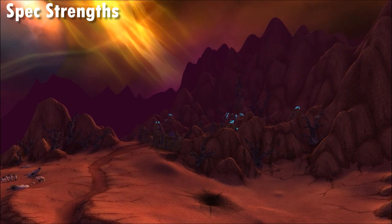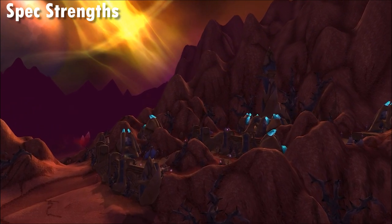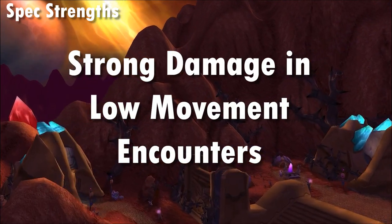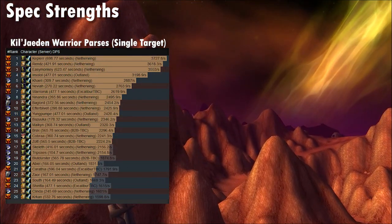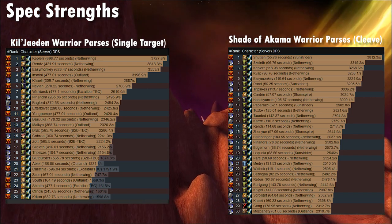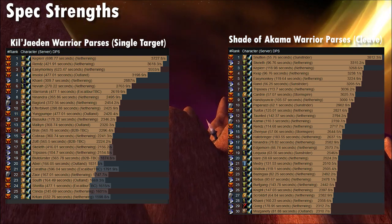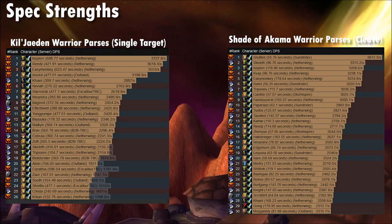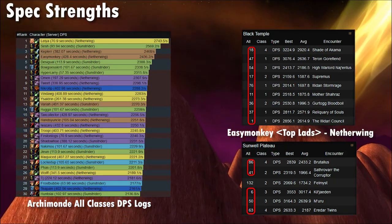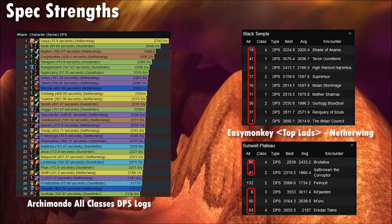Both specs do strong damage on single target with Fury being ahead of Arms in individual contribution. They both have strong AoE, with Arms having the highest on-demand AoE potential for melee specs between Sweeping Strikes, Death Wish, and their prolonged Recklessness duration from Improved Disciplines. Aside from the ranged bias that pervades many TBC encounters, both warrior specs put out very high damage as long as they can maintain uptime. Warriors truly shine on fights with very little movement, which becomes more common towards the end of the game just when all that armor penetration starts stacking up.